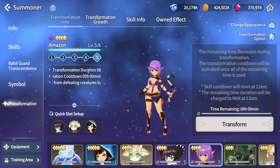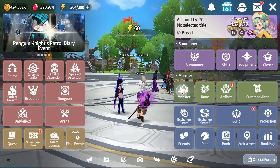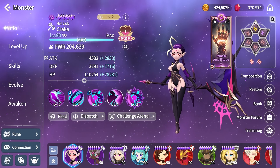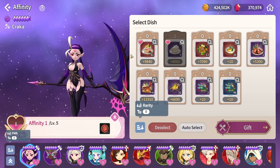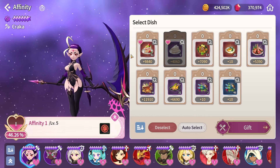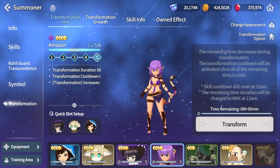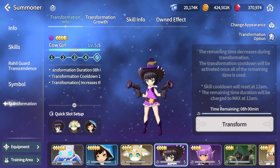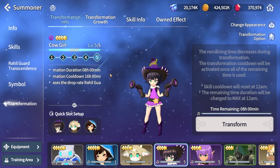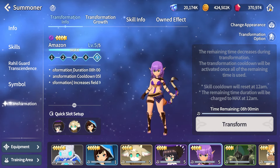I tested how much affinity you can gain using this transformation, whether it's a decent method compared to using food or affinity repeater quests, and whether it's worth it over something like the Dark Cowgirl transformation, which for most people is the preferred one since she drops super useful items for magic tech.